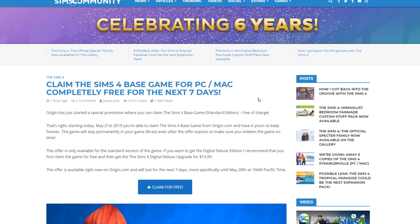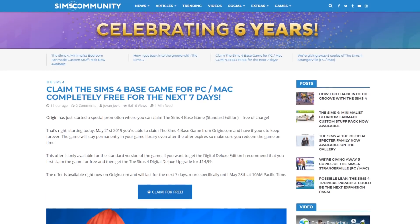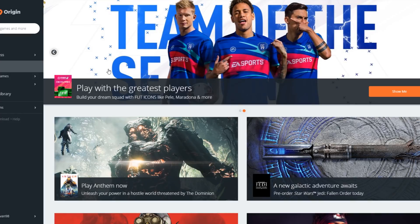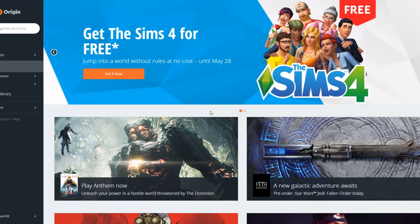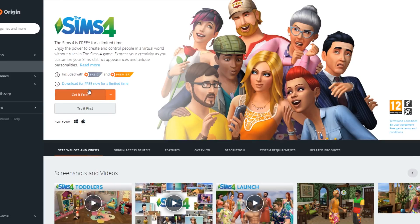So how exactly can you claim the game for free? We have linked the Sims 4 base game page on this post, but I'm going to be explaining how on this example over here. I have made a separate account on Origin.com to show you how. Basically, all you have to do is click the Sims 4 base game banner over here.